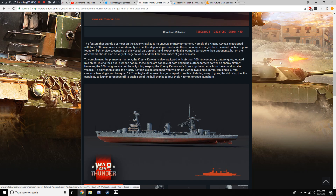To complement the primary armament, the cruiser is also equipped with six dual 100mm secondary battery guns located midships. Due to their dual-purpose nature, these guns are capable of engaging both surface targets and enemy aircraft. The 100mm guns are not the only protection from air and smaller vessels — the cruiser is also equipped with two single 76mm, two single 45mm, and ten single 37mm cannons.